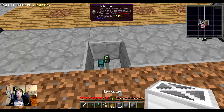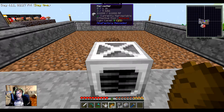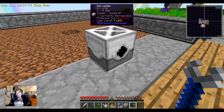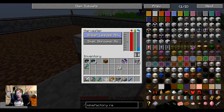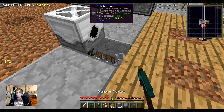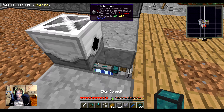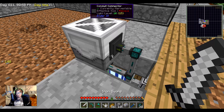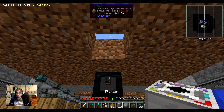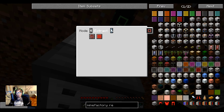First let me set up the harvester — oh, it's facing the wrong direction. Can I just use the wrench for that? Perfect, there we go. I do want it to shear leaves. There we go, and extract. Then the planter has to go down a level lower, like that. Now let's make sure it's getting power.